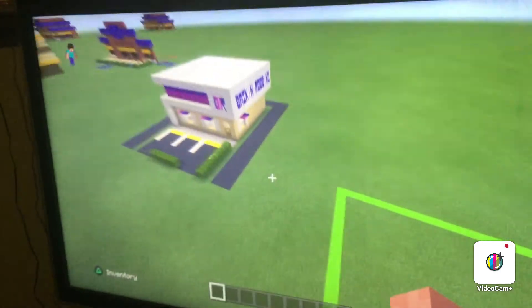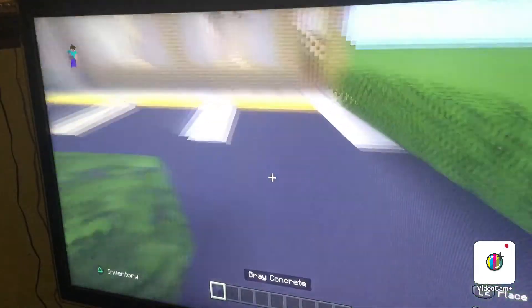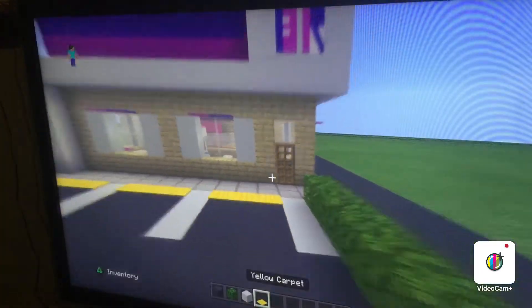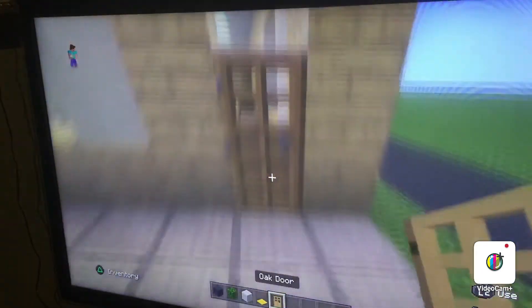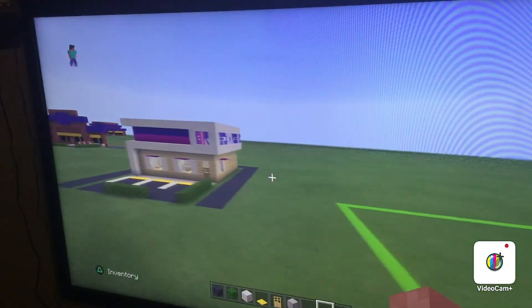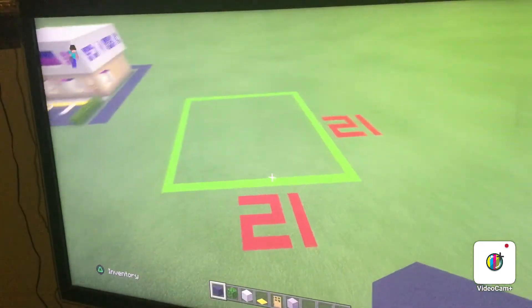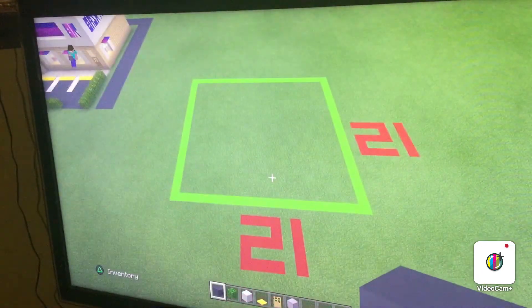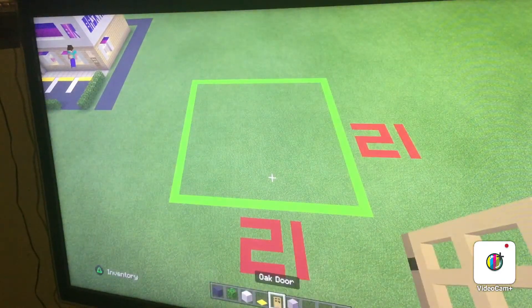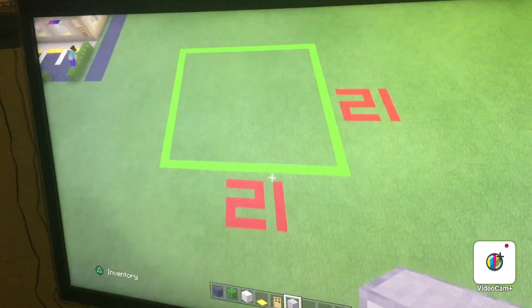The first thing — actually, the materials you're gonna need are gray concrete, oak leaves, white concrete, yellow carpet, oak door, and smooth stone. That's just for the outside. That's all the materials you're gonna need for the outside. So once you have all those — gray concrete, oak leaves, white concrete, yellow carpet, a door, and smooth stone — I guess we don't need the door right now, but I'll just keep it.